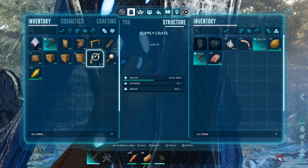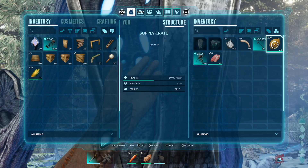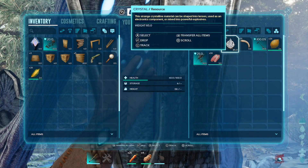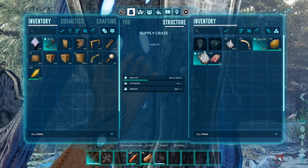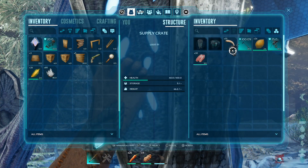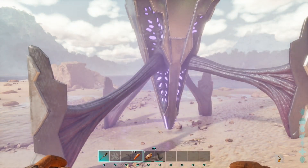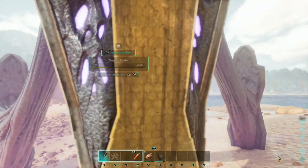Let's see what's inside this. We got a lance — I've never really used those — and 85 crystal. That's very nice, actually. Looks like we have an ascendant stego saddle here. I'm not guessing that the blue crate's going to be as good as this purple one, because this is a whole tier higher. So let's see what's in this.